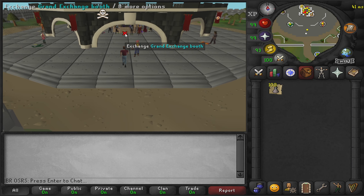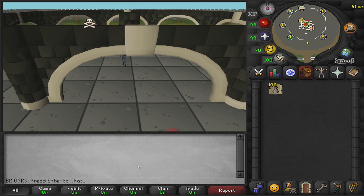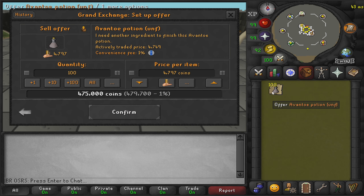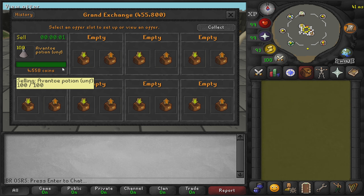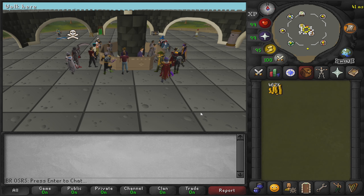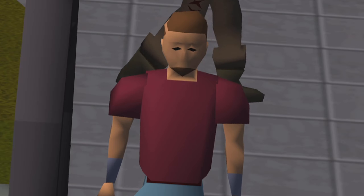To maximize your profits, buy one avantoe potion from the Grand Exchange so you know what people are selling them for. You can then sell yours for one coin less if you want to sell quickly, or list them at the exact same price if you want to maximise earnings and don't mind waiting.